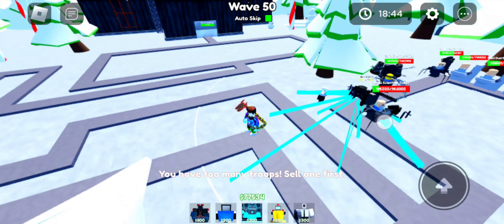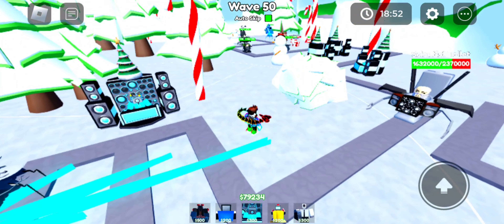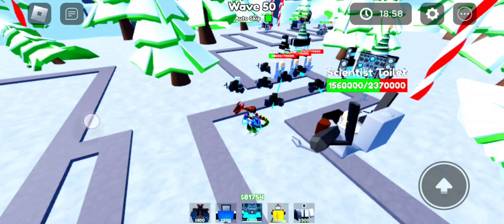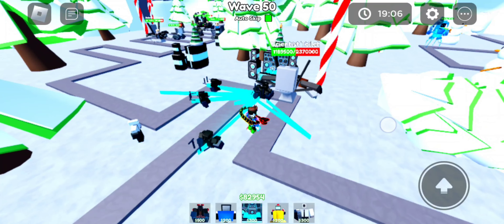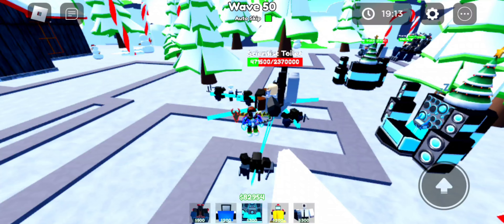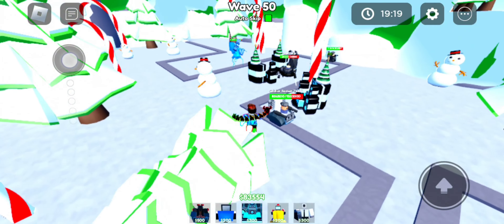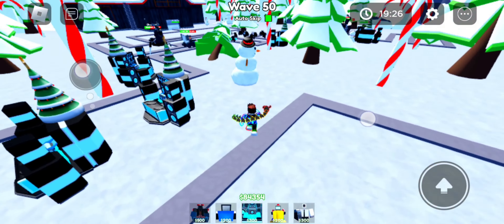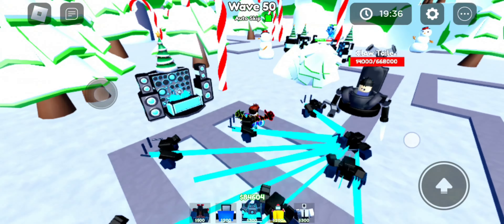We have too many troops. The boss is around this side — yep, the boss is there. That small scientist toilet is gone. The Scientist Toilet — oh my gosh, this is risky. This is getting way too stressful. We're gonna beat this around 20 minutes. The Frost Skeleton Toilet — okay, this guy has 3 million health. I'm not worried about him, just worried about other toilets getting through. These guys are taking care of it.